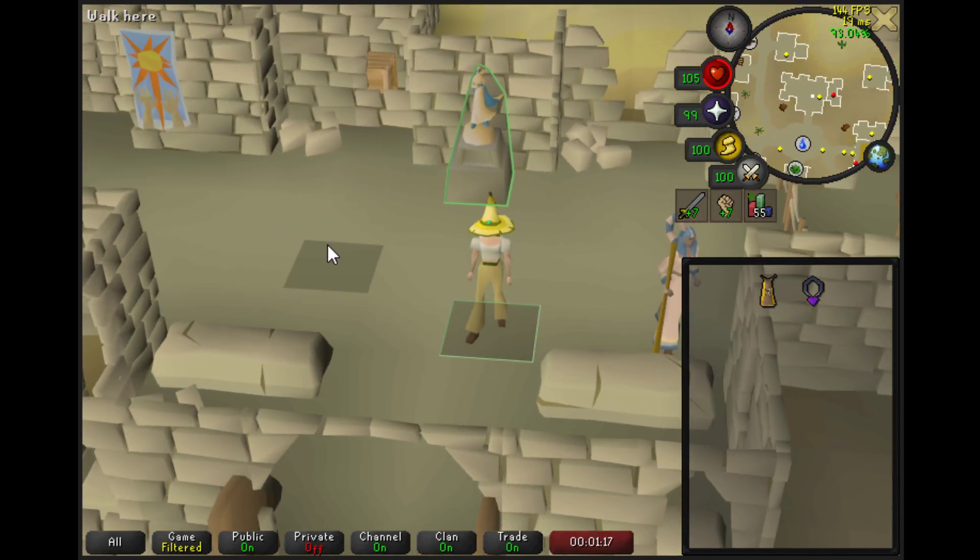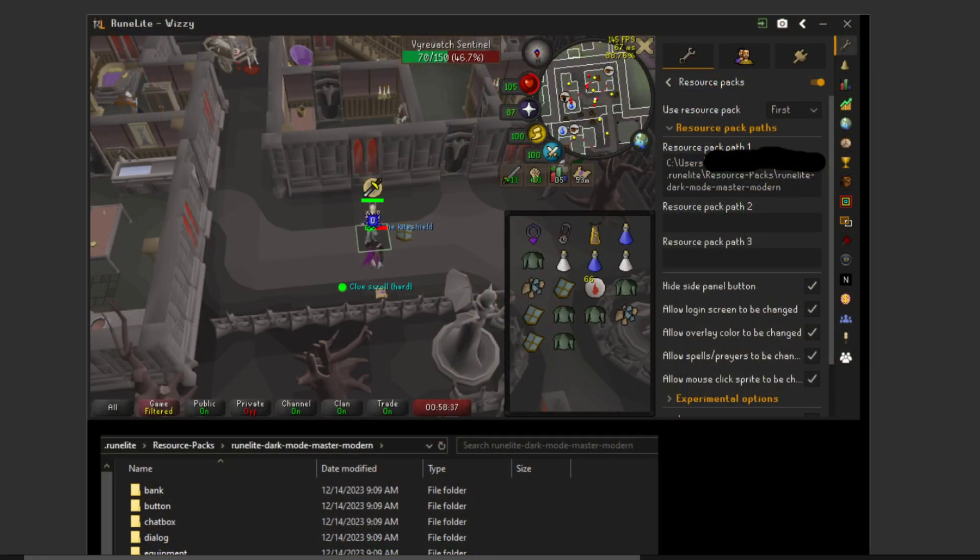I'll go back to the game, but for now jump over to the plugin. This is the Resource Packs plugin. I use a custom Resource Pack that I'm going to link in the description — I'll just share mine. You can also make your own; I'll talk about how you do that. You want to use Resource Packs and use your Resource Pack.